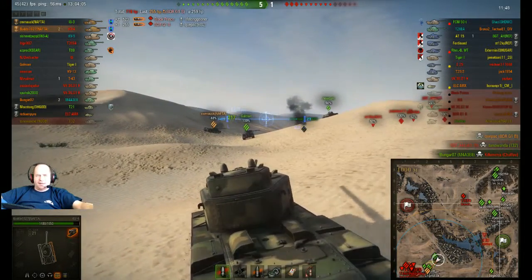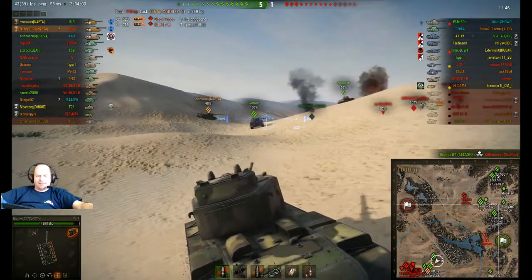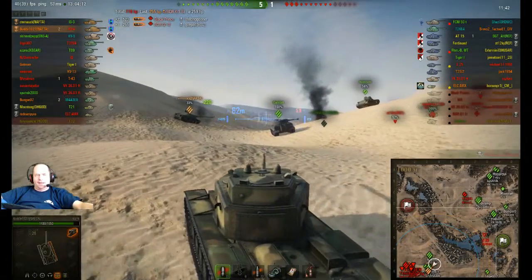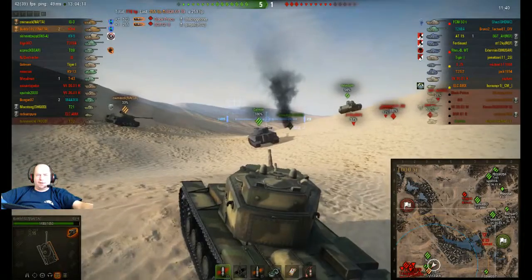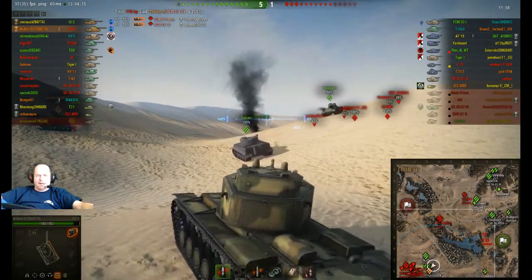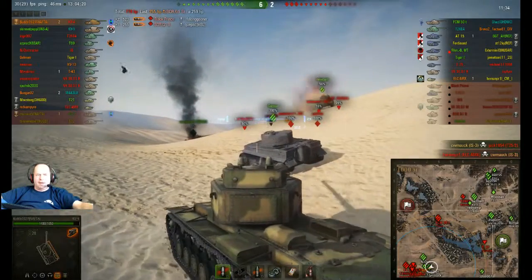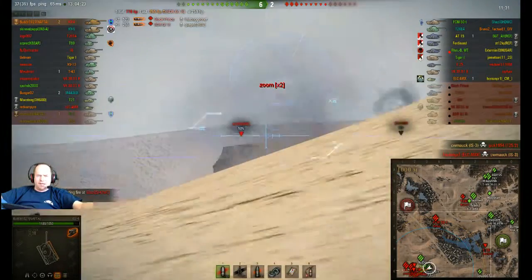CW is in a lot of trouble — he's yelling for help. I'm trying to get there as fast as I can. I don't think he's going to make it — he's down 33%. He got tracked again. They took him out. I shall avenge CW.